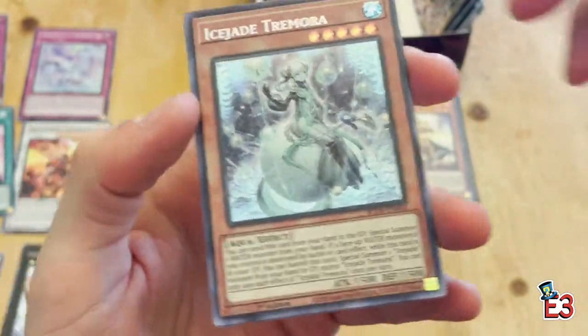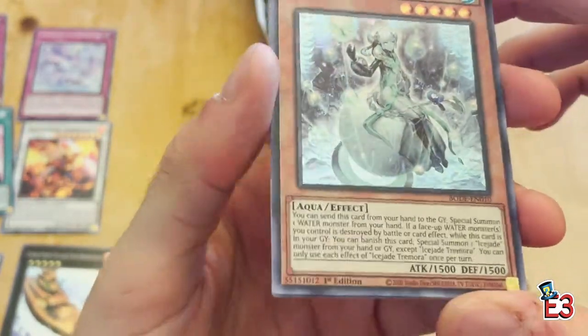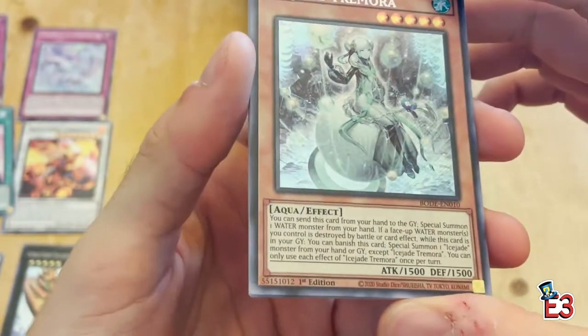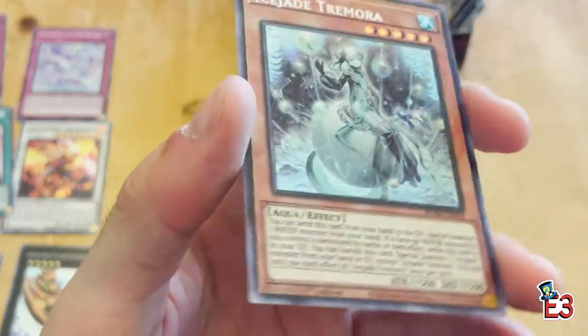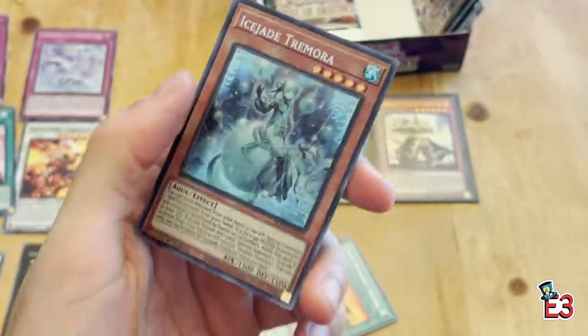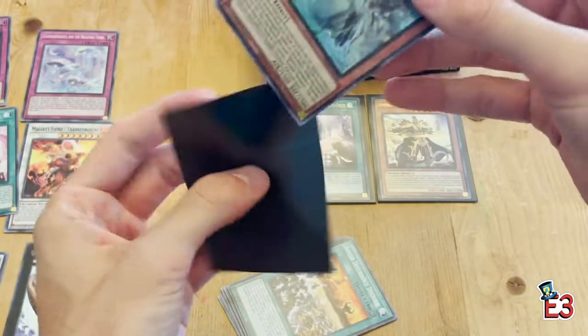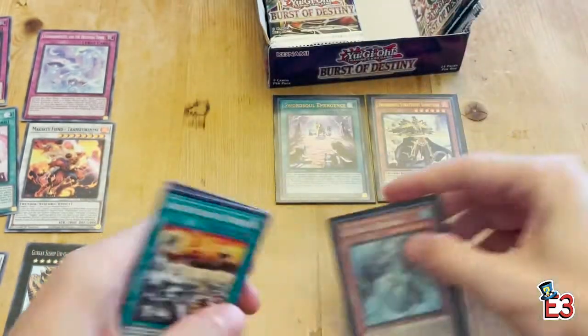We got our secret rare on the first side — it's Ice Jade Tremora, the new archetype! Super excited — it looks so good, I love the look of secrets. Very nice pull. So we're on pace: one secret and two ultras on the first side with one pack to go. You normally get about five to six total in this type of box.